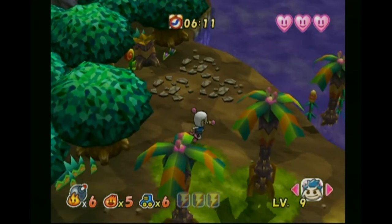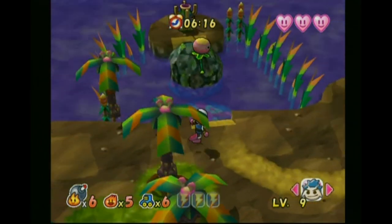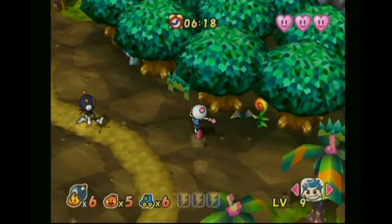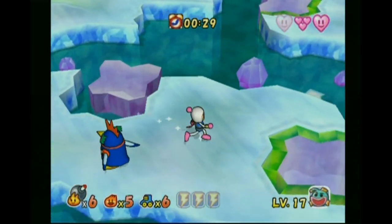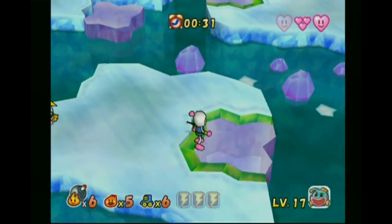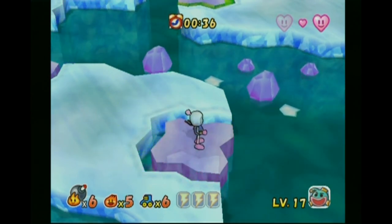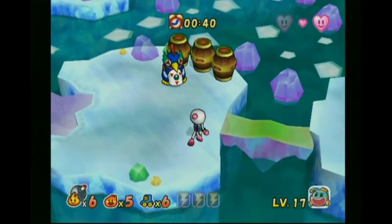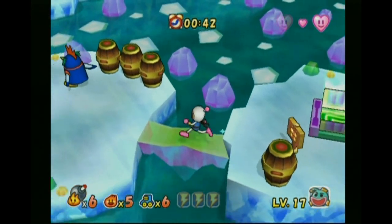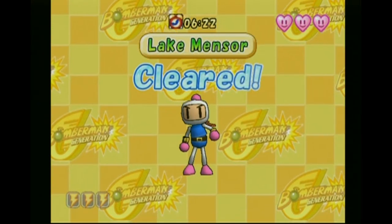Another thing you'll notice is that Bomberman has no jump — and a bulk of the games in the series don't either. Instead, Bomberman games tend to be built around level gimmicks, like the moving ice blocks in this stage or the floating logs and lily pads in this stage. While I don't find a lot of these stage gimmicks particularly impressive, they did make me feel like no one stage was the same as another.